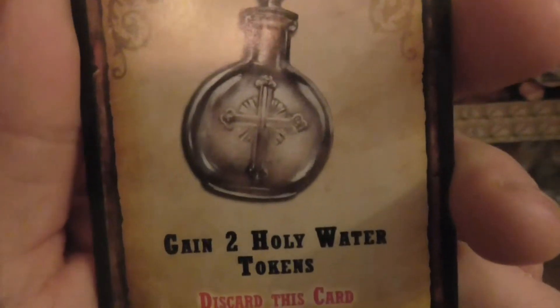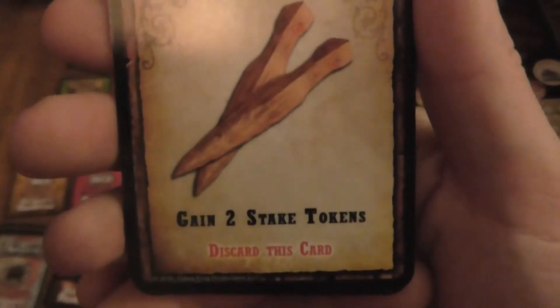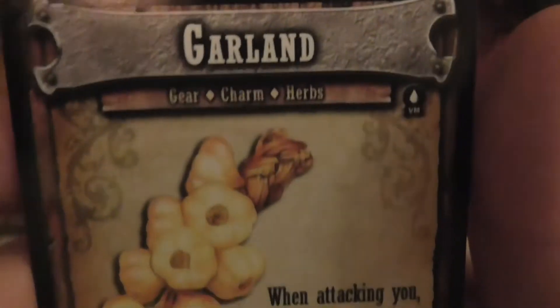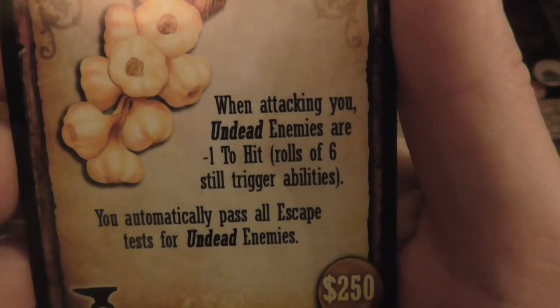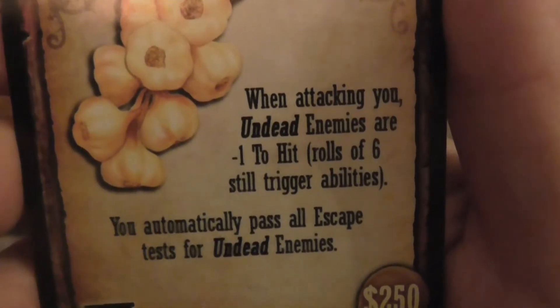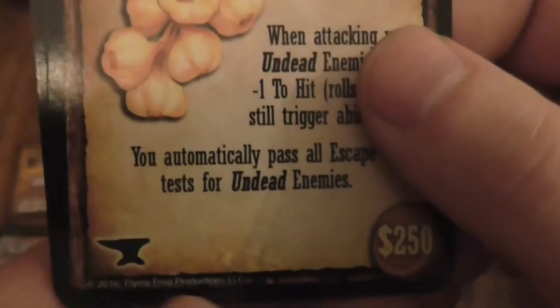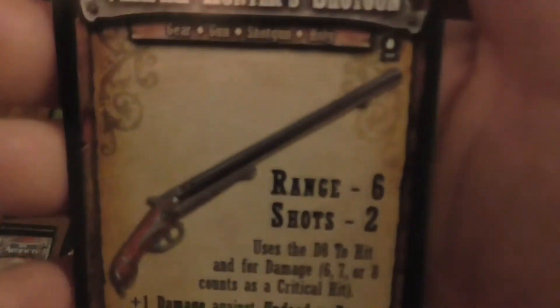Now we're on to gear cards. One of the gear cards you can draw is Holy Water — gain 2 Holy Water tokens, discard this card. Wooden Stakes — gain 2 stake tokens, discard this card. Garlic Garland: when attacking a vampire enemy, undead enemies are minus 1 to hit. A roll of 6 still triggers an ability, and you automatically pass a related test from them as well. It's one anvil, worth $2.50. There are so many undead enemies out there now, so I don't think that's a too-bad card to find — not amazing, but not too bad.